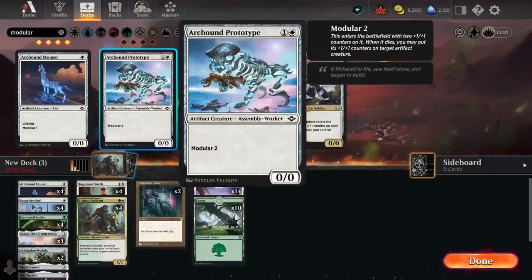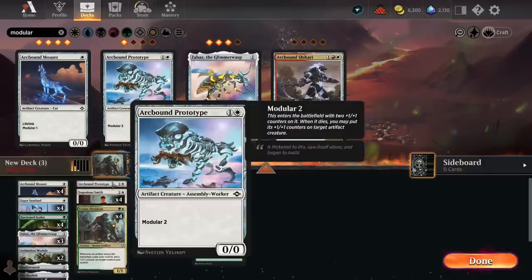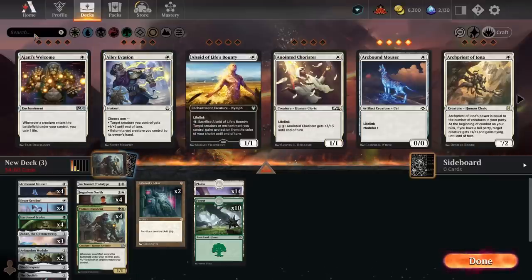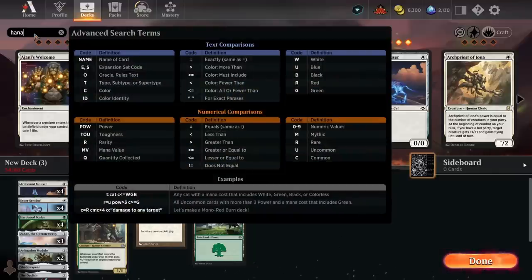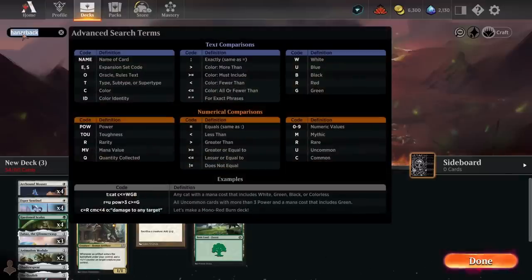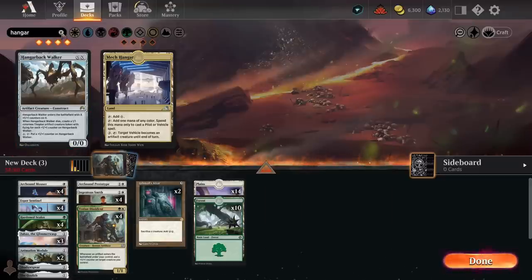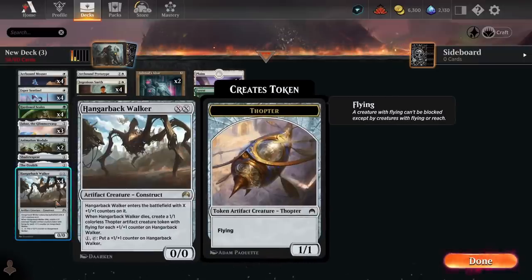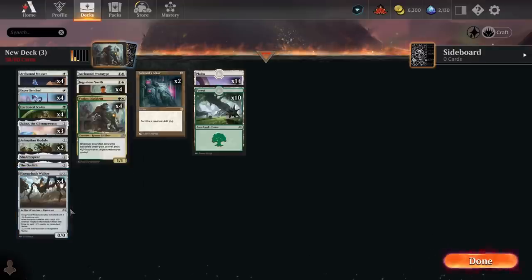Arcbound Prototype is a card I've run in the past but I don't think it's that good — I'll put one in just to consider it, but I'd be pretty surprised if it makes the cut. Hangerback Walker I definitely want to run four copies of — it's generically good in Hardened Scales, but even better in this particular build because of Ashnod's Altar. Being able to sacrifice Hangerback Walker to produce a bunch of flyers, or sacrificing other stuff for mana to pay for Hangerback Walker, seems really powerful.